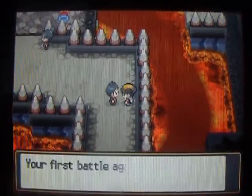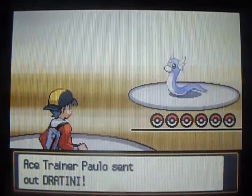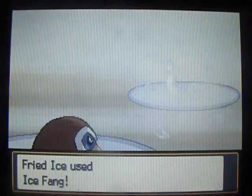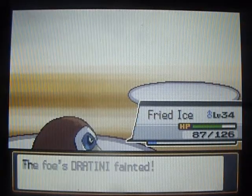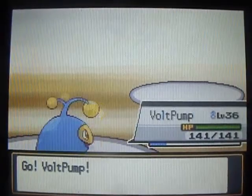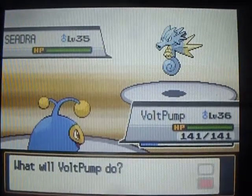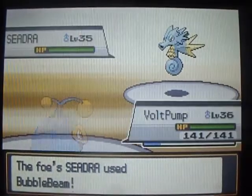Let's just battle this trainer and the rest I'm gonna skip. Your first battle against Dragons — I'll show you how tough they are. I sent out Mamoswine. Ice just destroys Dragons, they can't stand up to it, and we just killed it in basically one hit. And a Seadra — let's switch to our Lanturn, because Seadra is pure Water-type. When it evolves into Kingdra you'll see that later on in the game.